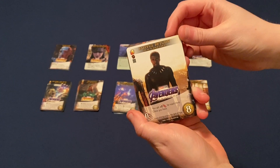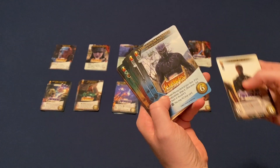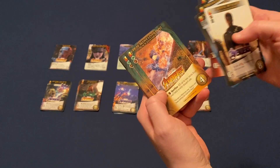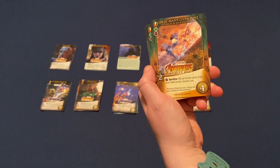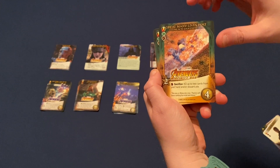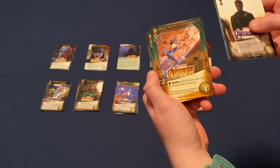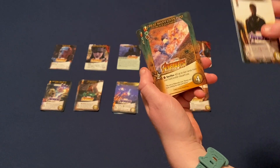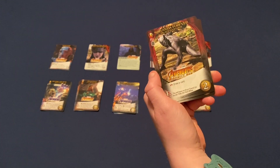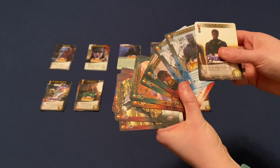Alright, here we have King T'Challa. Rest in peace, Chadwick. So we have Fateful Return, Vibranium Nanites, Council of War, The Koye, Great Many Lives Lost — which I had to explain this picture. It's the barrier of Wakanda and S.H.I.E.L.D. and the little fight before the snap happens, and these are all the little Wakandans. Avengers Reassembled, and then Wakanda Forever. So it looks like you've got tech, covert, instinct, and even strength. So he's kind of got everything — he's all over.